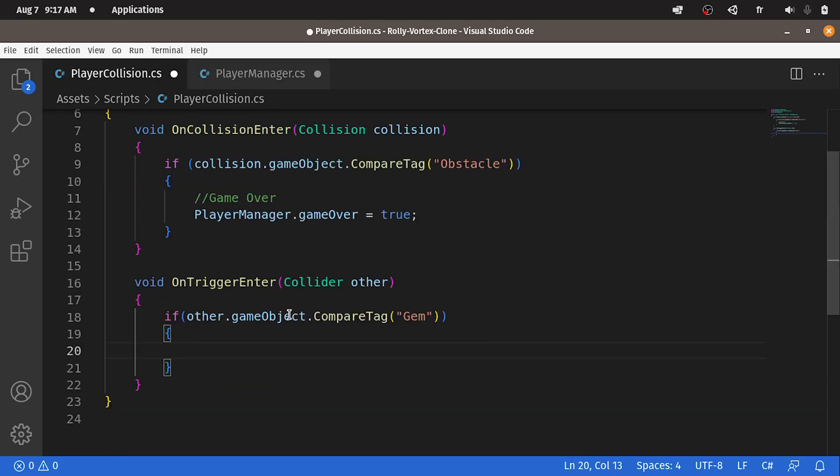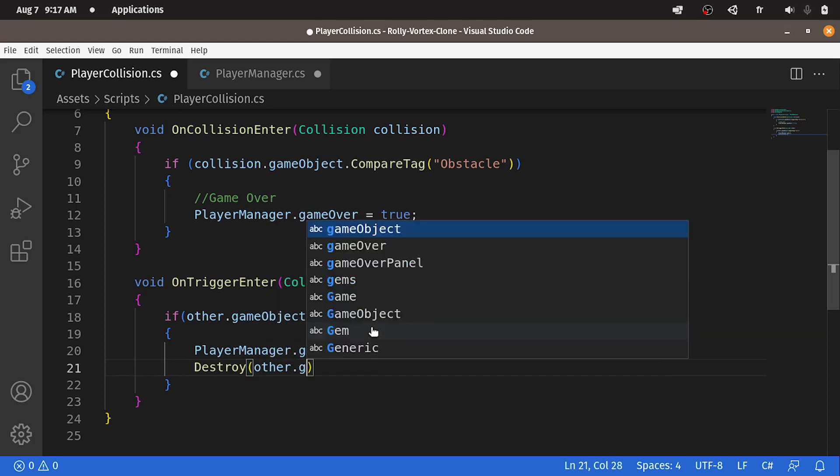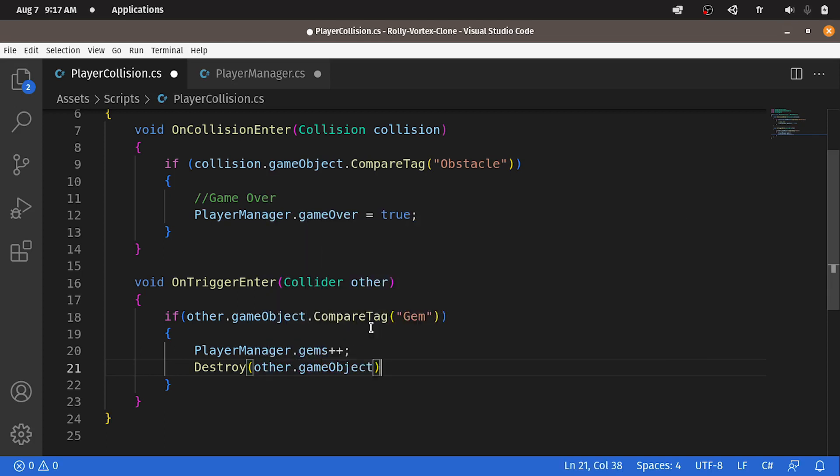Each time we pick up one of the gems, we will increment the gems variable using PlayerManager — which is the name of the script — dot the name of the variable, gems, then plus plus to increase it by one. After that, we can get rid of the gem using Destroy. We give it the game object, which is other.gameObject, and it will get rid of it from the scene.